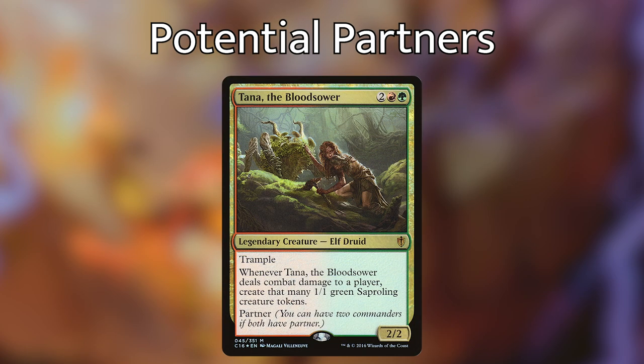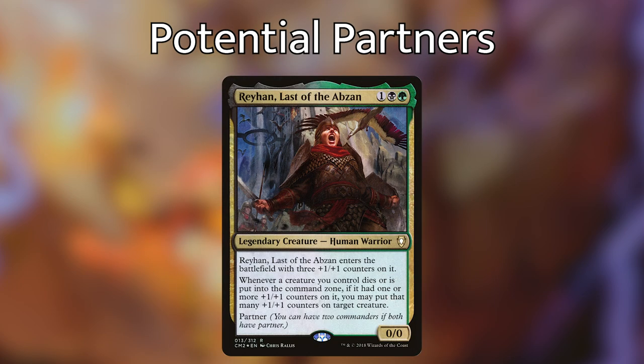For the Gruul partner: Tana the Bloodsower — for two red green, she has trample and whenever she deals combat damage to a player, create that many 1/1 green Sapling tokens. Tana isn't the best thing to copy with Sakashima, but playing Temur gives you access to probably the best creatures and synergies. For an +1/+1 counters build: Reyhan, Last of the Abzan — enters with three +1/+1 counters, and whenever a creature you control dies or is put in the command zone with counters, you may put that many counters on a target creature. Sultai has some of the scariest creatures including Muldrotha and Yarok.